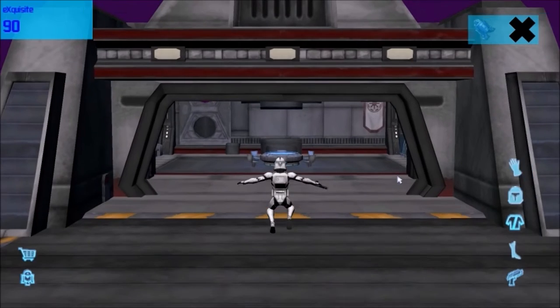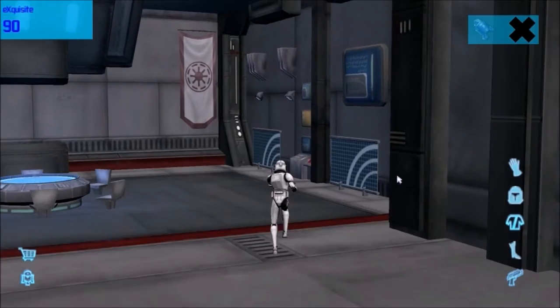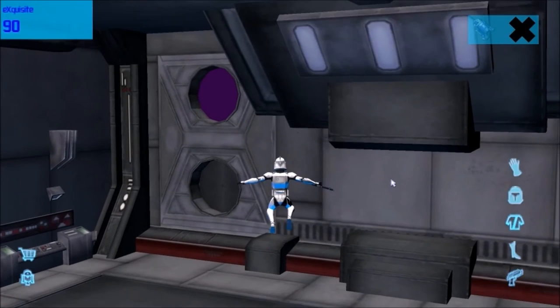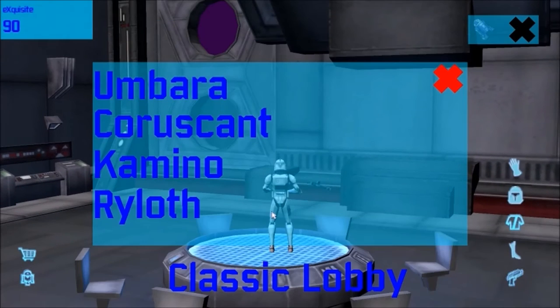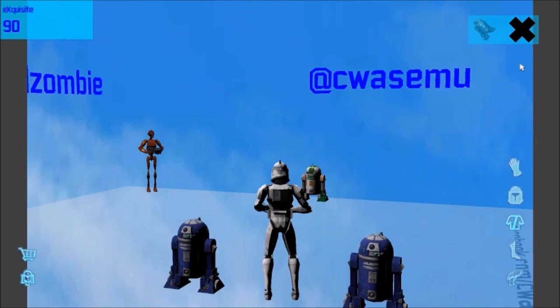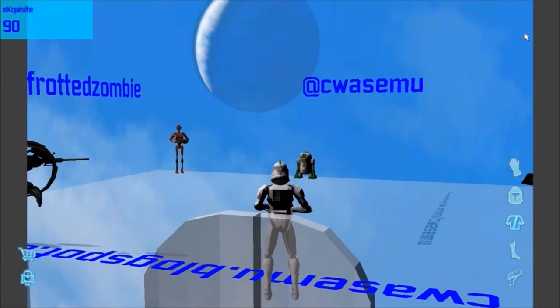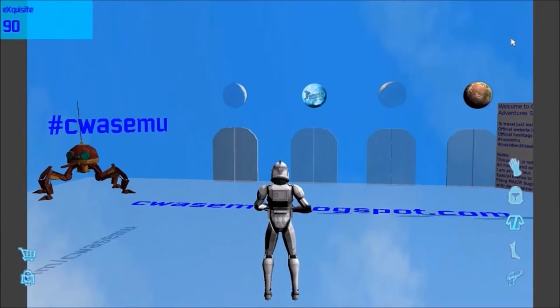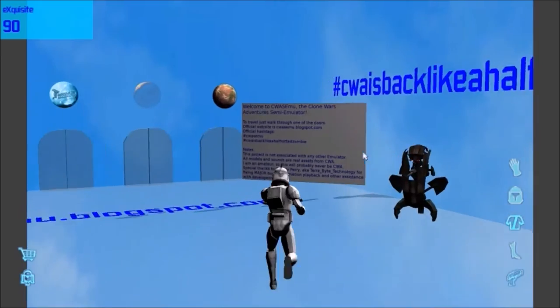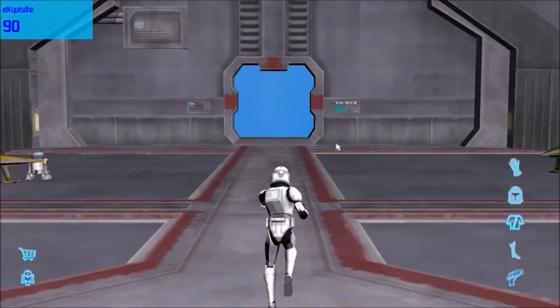The gameplay isn't perfect but it's great for nostalgia. This is the high graphic edition — there is another version for Windows which is not this detailed graphically. I'm going to take out the companions because they're just kind of glitched. All right, let's get into Coruscant and check it out.